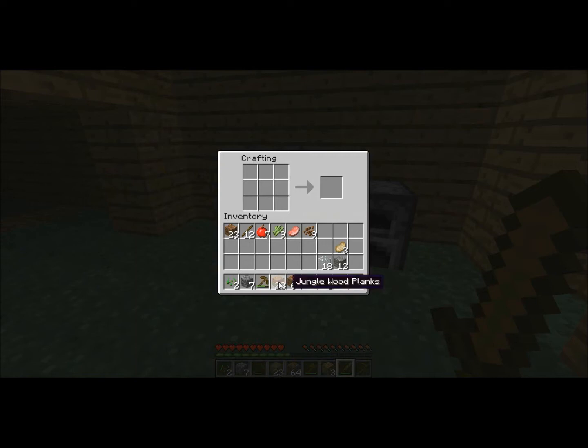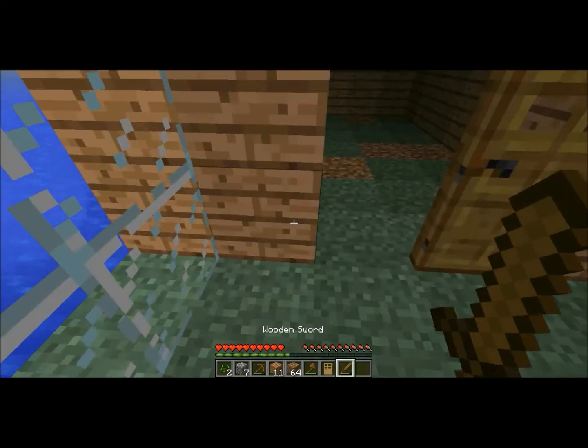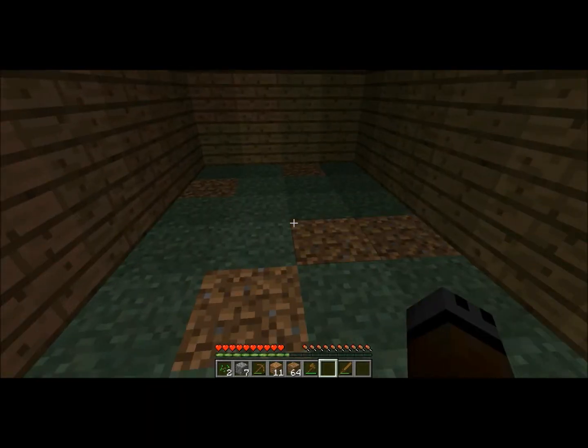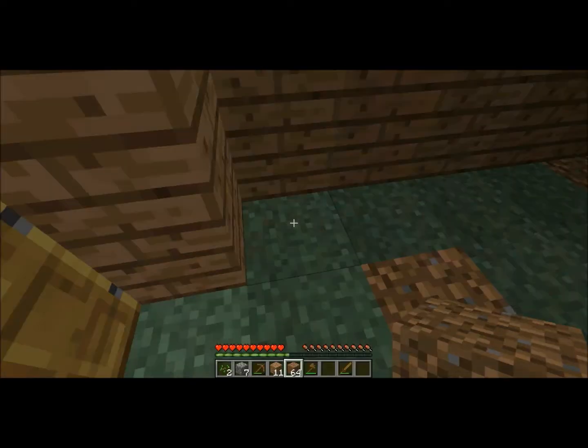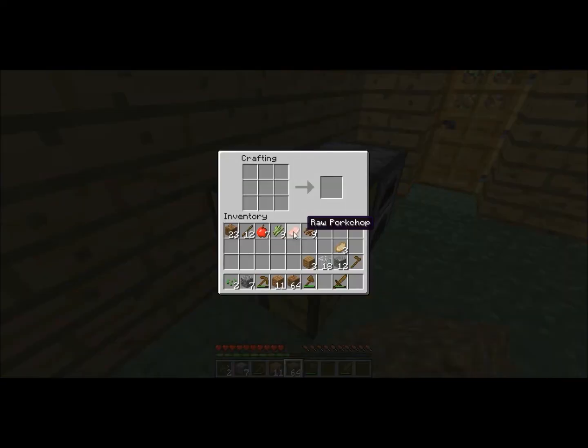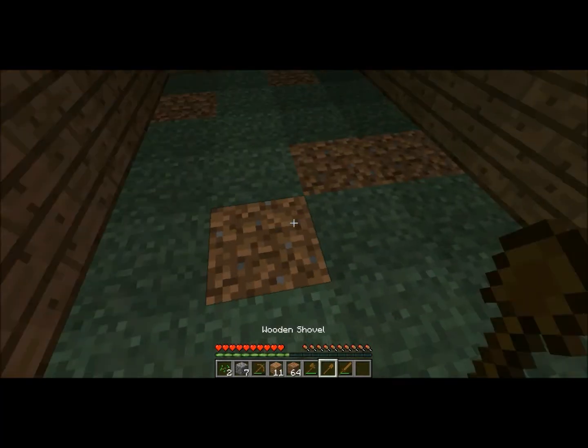We've got enough wood so I'm going to make two doors here. I'll drop down here and put them in place, and then we'll start mining down from here. We haven't got any torches at the moment and I don't even have a shovel, so we'll go make ourselves a quick shovel and take two of them. Then we'll start going down. I've put these doors just in case creepers spawn down there.